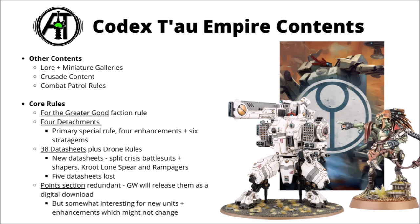As per standard with the 10th edition Codexes, the points section is kind of redundant. Games Workshop will release points as a digital download so I'm not going to focus too hard on those numbers today. The majority of the numbers are the ones from the start of 10th edition where a whole bunch of Tau units were kind of ludicrously over-costed. The only ones really worth dwelling on are the enhancement costs, and the ones for the new units which are our only way of getting roughly where GW might cost them. Loads to talk about though, so let's start out with the For the Greater Good rule, then talk through each detachment in turn, then get on to the data sheets.